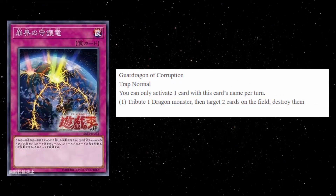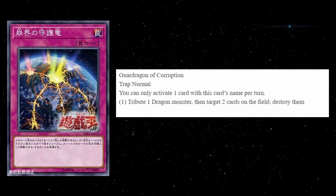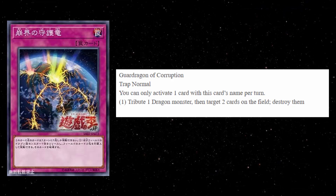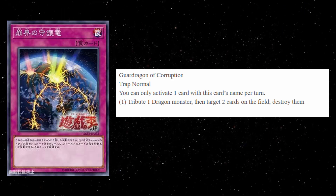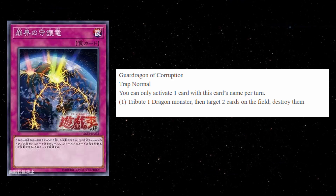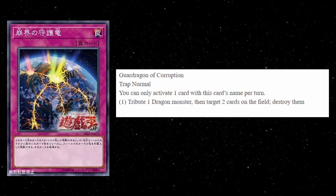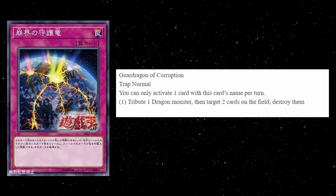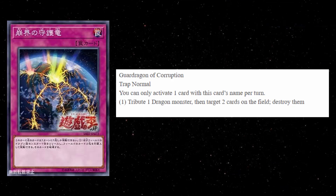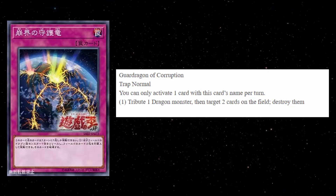The last card I think is actually one of the best cards in this archetype — it's called Guard Dragon of Corruption. It's a trap card, and you can only activate one card with this name per turn. Tribute one dragon monster, then target two cards on the field and destroy them. This is essentially Icarus Attack for every dragon deck in Yu-Gi-Oh! A deck like Rokkets just got their defensive card, and even Blue-Eyes would love this. Tributing and targeting is the cost, and it's absolutely amazing. I think a lot of dragon decks will love this card — it might actually be the best card in the archetype because it's the simplest and most practical.